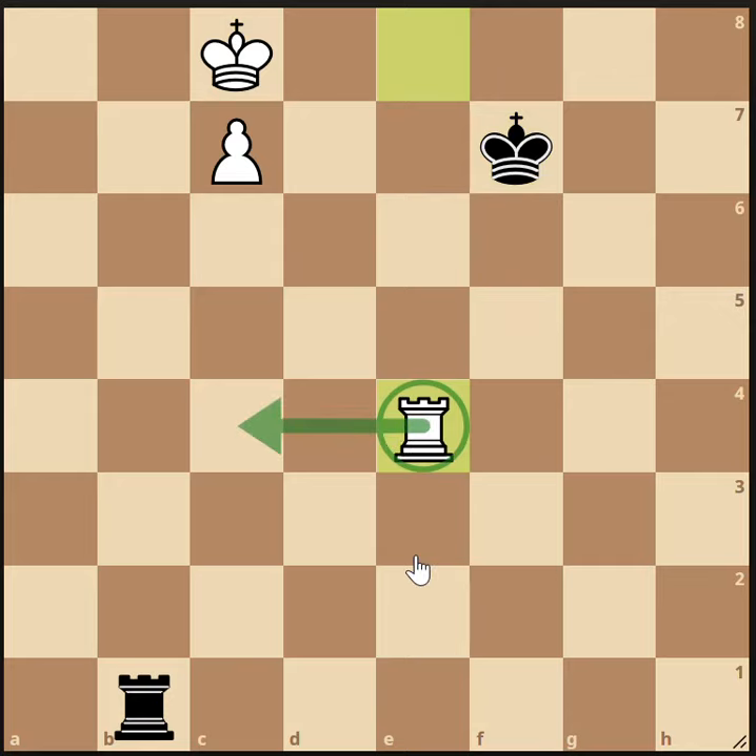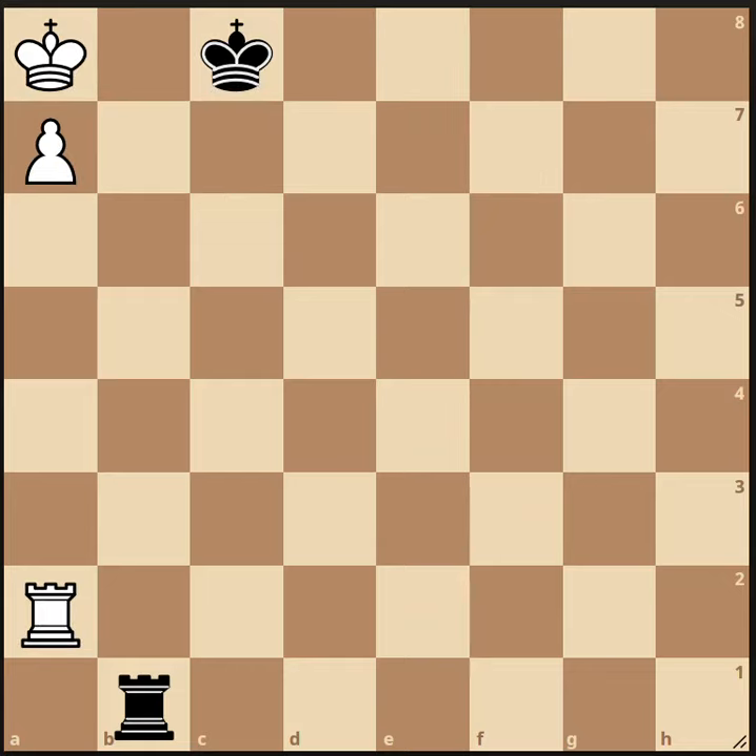So we've covered every possibility in this Lucena position. White wins, and it doesn't matter if the pawn is any pawn from the b-file through the g-file. Rook pawns are a different story though. Have a look at this position — it's white to move. The black rook has the b-file covered, and there's never going to be any escape for our king. There's nothing we can do to win. This is completely drawn — there's no escaping from in front of the pawn.